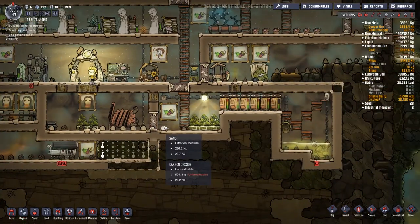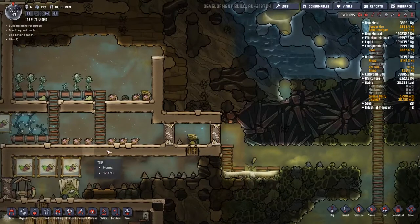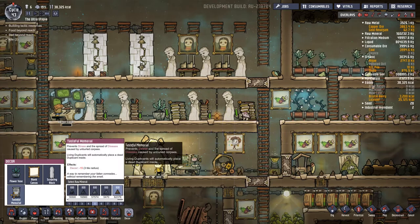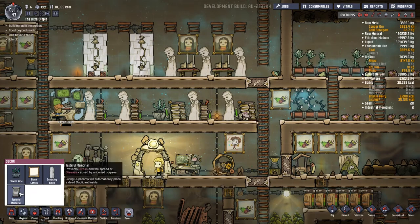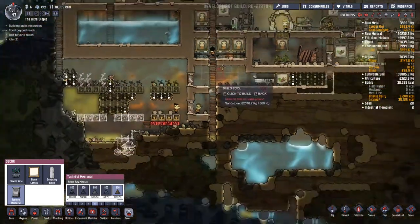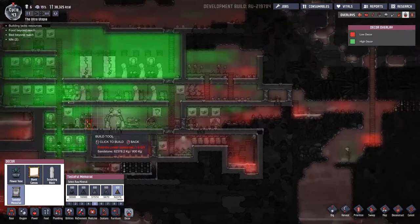Where can we put a tasteful memorial? I want to read this - prevent stress and spread of disease caused by unburied corpses. Living duplicants will want to make a place - that decides minus 15. Oh wow, that's painful. Minus 15.